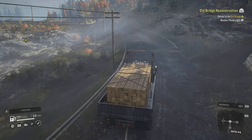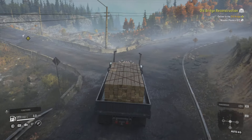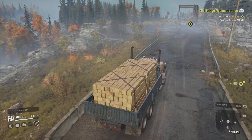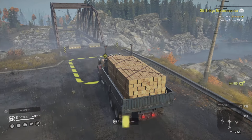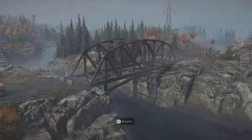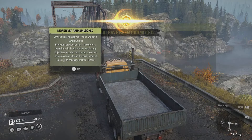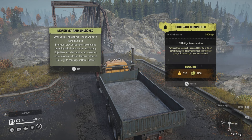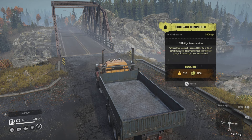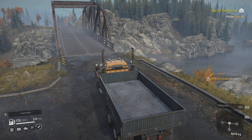We're back on the road and the bridge is just there. Maybe I should have taken that road to start with on the approach from the lumber mill. Let's get this done — cargo management, unload — and there you go. The bridge is complete. I'm getting 350 XP and 2100 dollars. Progression sorted — let's go.